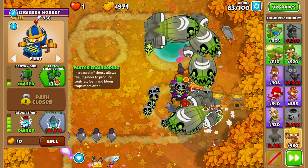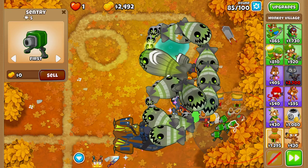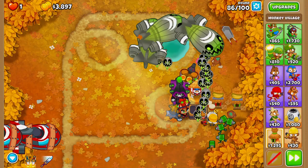Now we're going to grab Sentry Gun and Faster Engineering. On round 84, we'll buy our XXXL Trap. Next, we'll buy a Bigger Radius and Jungle Drums on the village on the left. One thing to remember with the XXXL Trap is make sure you're always collecting it so you can suck up more Moab Balloons.